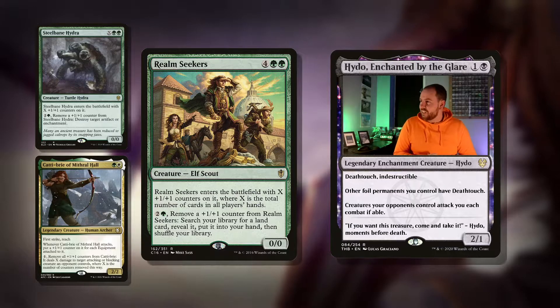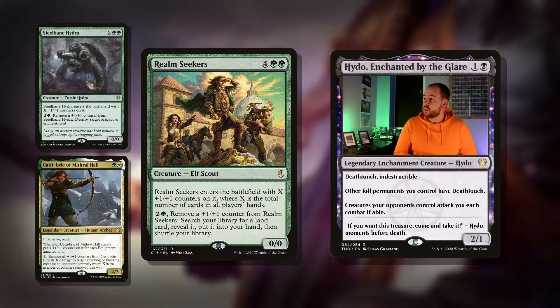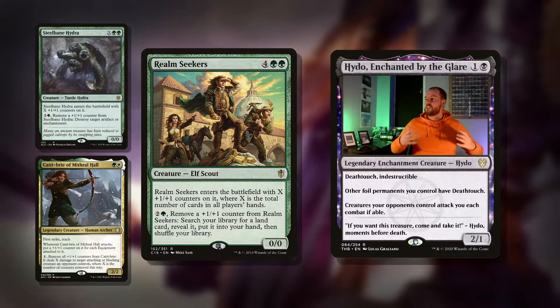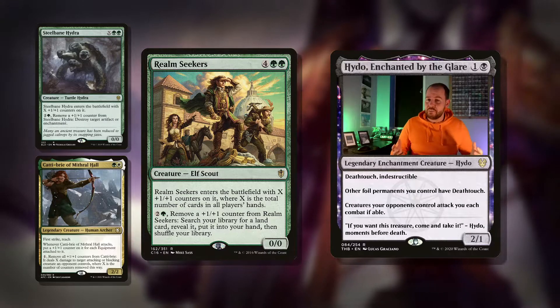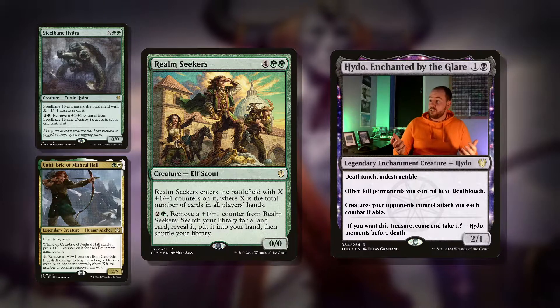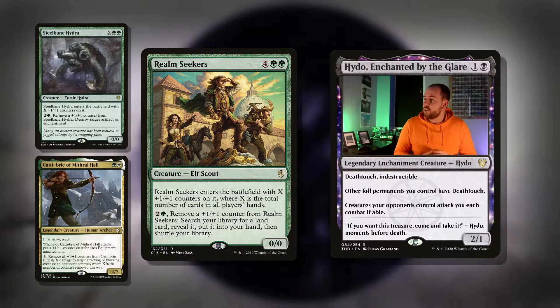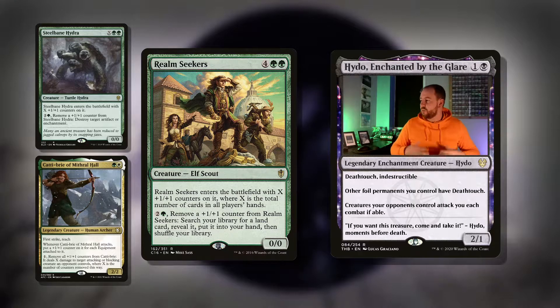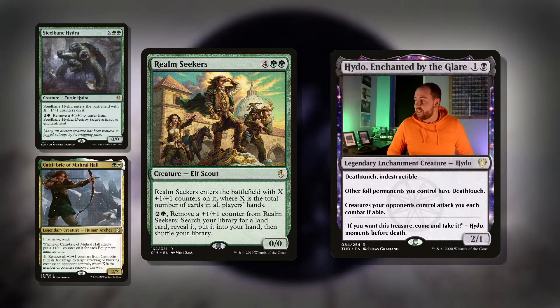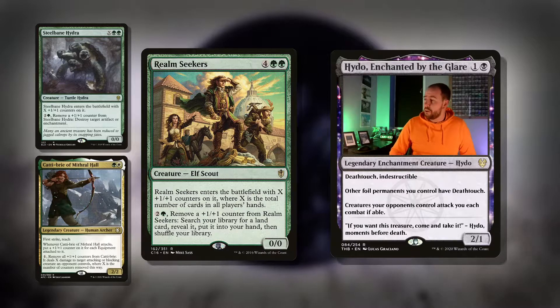Then we've got Realm Seekers — six mana for a 0/0 Elf Scout that enters with X +1/+1 counters, where X is the total number of cards in all players' hands. With four players each holding four cards, it's a 16/16 — pretty good. Then you can pay three and remove a counter from it: search your library for a land card, reveal it, put it into your hand, and shuffle your library. That's any land, so if you own a Gaia's Cradle, you can tutor it up, or just get whatever you want — a basic Forest is my personal preference.